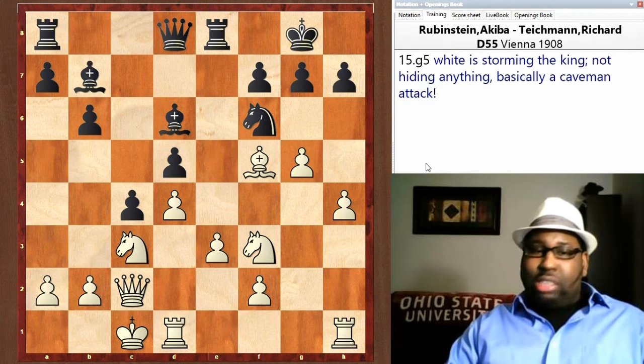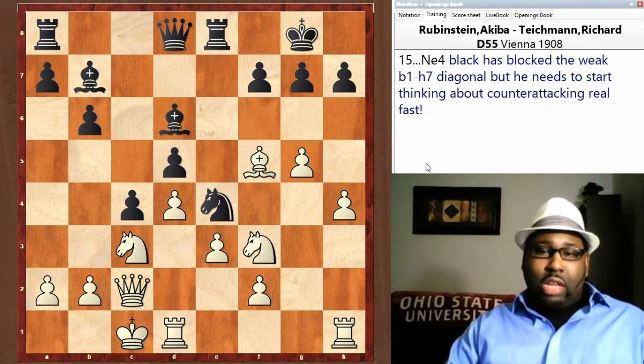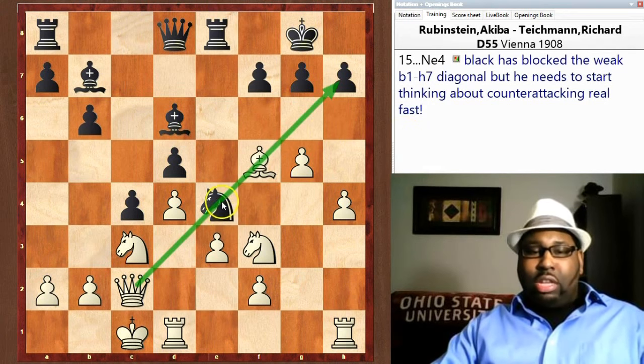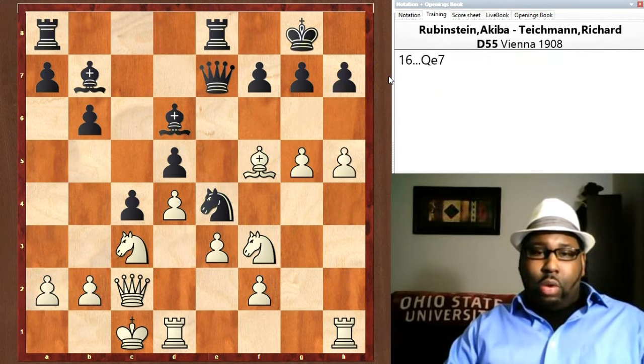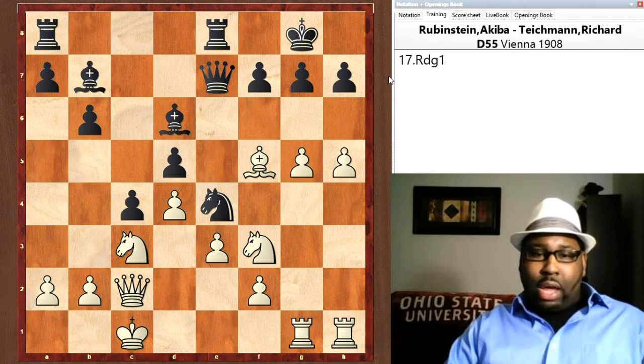g5 — White is pushing his pawns toward the Black king. Black needs to try to stop this attack or get steamrolled — it's like a caveman attack, all-out assault. The knight goes to e4, which is actually a good defensive move because it blocks the diagonal that was very weak. It's like a thorn — an interference move — blocking the battery pointing toward h7. h5, Qe7, Rdg1 — everything looks beautiful for White to bust open the Black kingside.